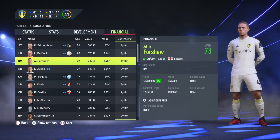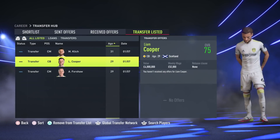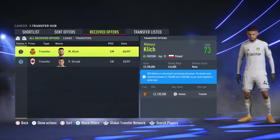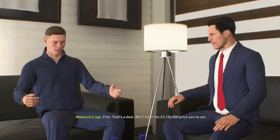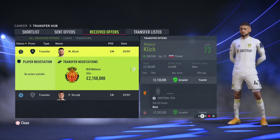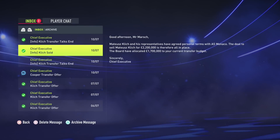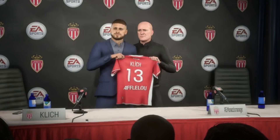Running through the squad, there are three players I'd put on the transfer list: Adam Forshaw — the 29-year-old central midfielder — plus Klitsch and Liam Cooper. You don't need a hard rebuild in the first season, just sell a few aging players. We sold Klitsch to Mallorca for about 2.15 million; he's in his early 30s and 73 rated with no long-term future, so just take the money.